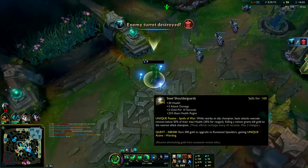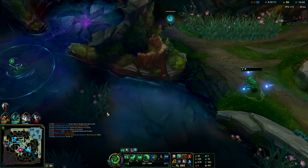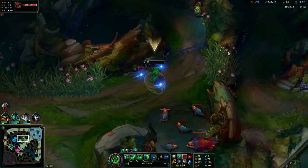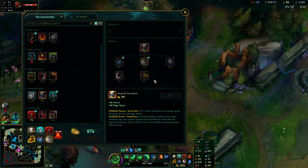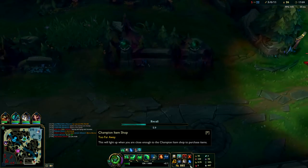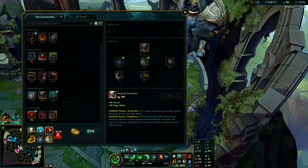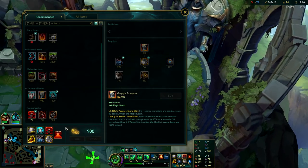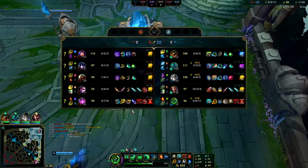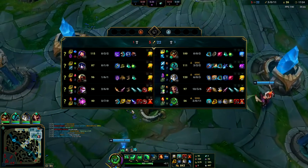We're going to reset for our Stone Plate — we can't quite buy it yet, need more gold. I'll just sell a pink ward. Dragon is coming up in a bit; I'll actually have to leave base. Even with selling the pink I don't have enough — I'm still short like 50 gold. Just buy another pink and double down. This is considered the mid game or at least the mid-late game — no more outer turrets for the most part.